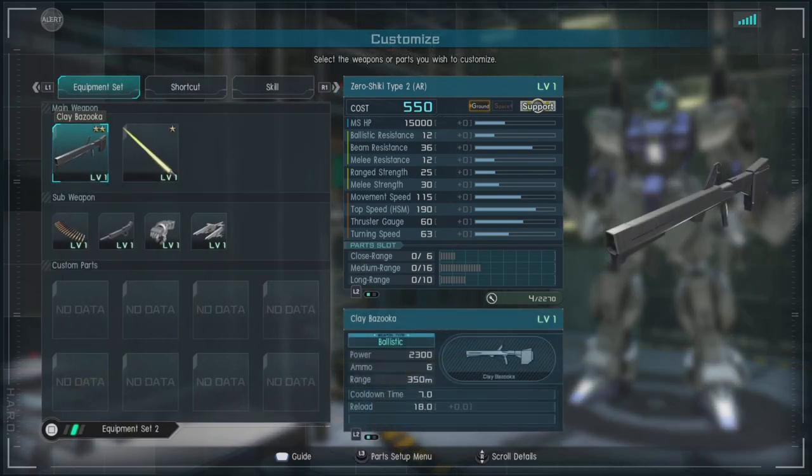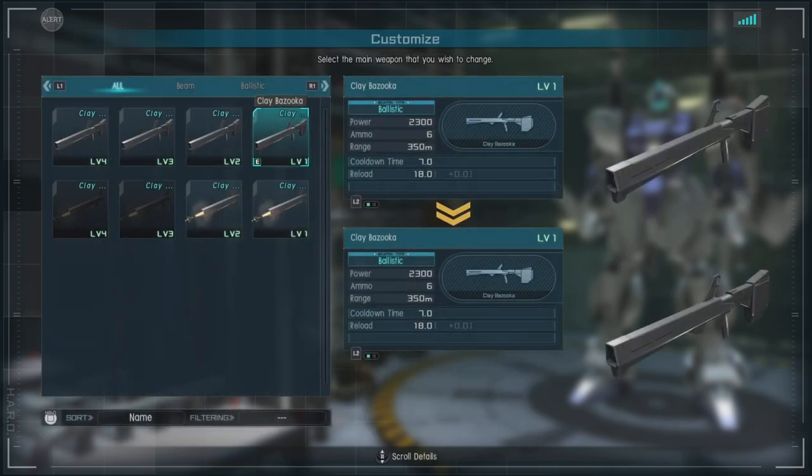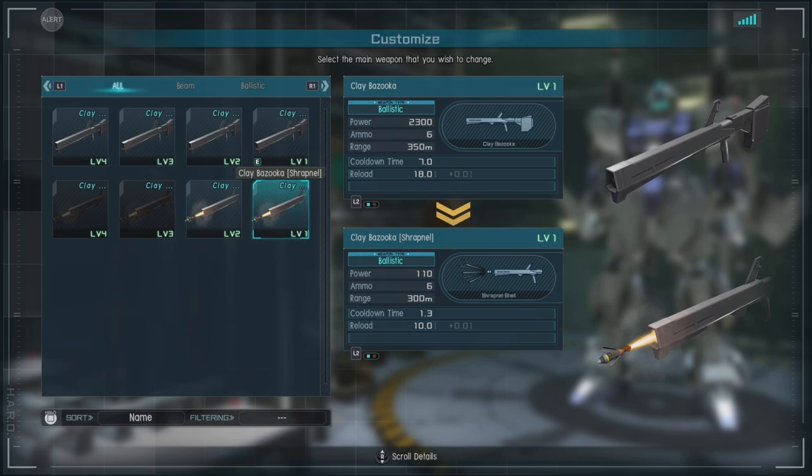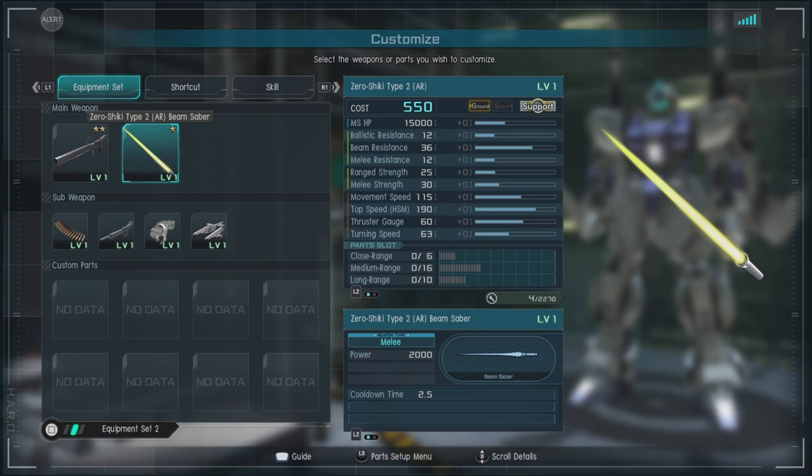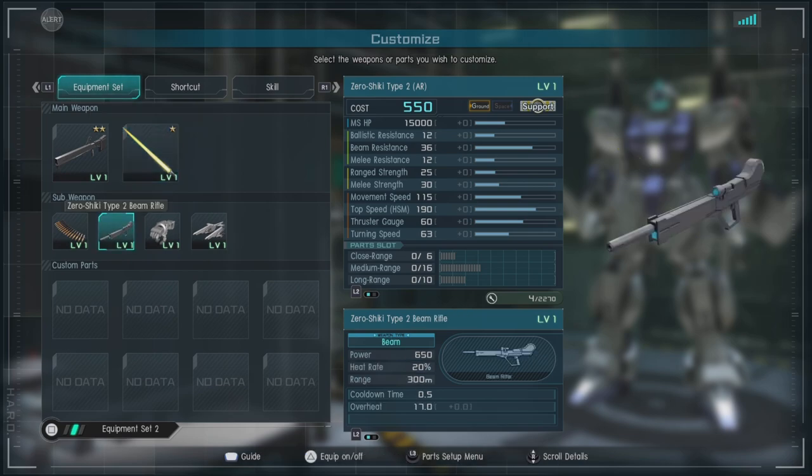For equipment we have two options: the clay bazooka which will stagger, or the clay bazooka shrapnel which shoots basically like a long range shotgun in a way. It can do some pretty decent damage, but my suggestion for most people is to go the standard clay bazooka. We have the Zero Shiki Type 2 AR beam saver — it's a beam saver, you've seen them before, so let's move on.